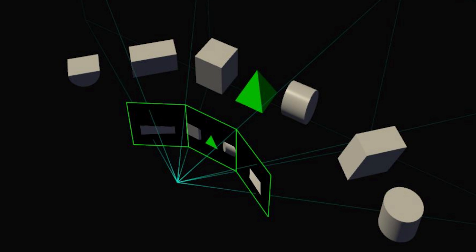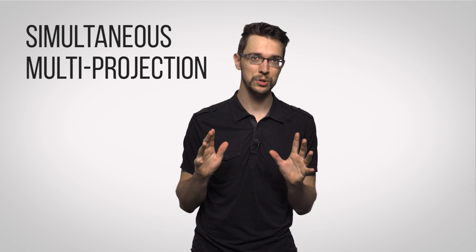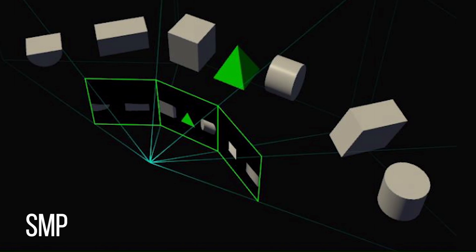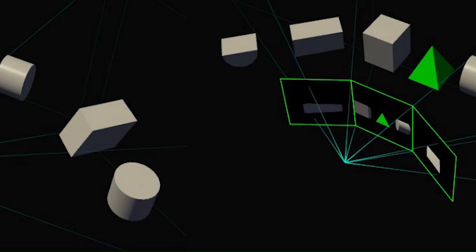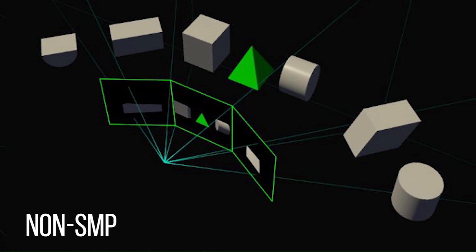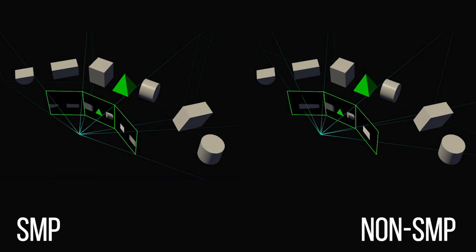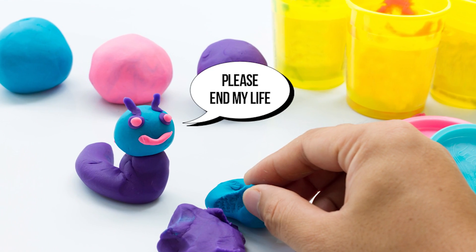Enter Simultaneous Multi-Projection, or SMP, a new GPU technology featured on NVIDIA's new GeForce 10 series that alleviates this problem by essentially showing a different camera angle on each screen. Going back to our projector analogy, this is like having a separate projector behind each screen instead of just one for your entire setup, ensuring that the shapes and objects look realistic instead of like poorly constructed Play-Doh models.